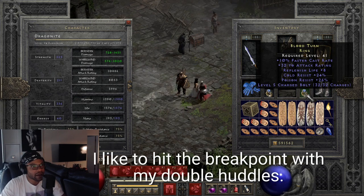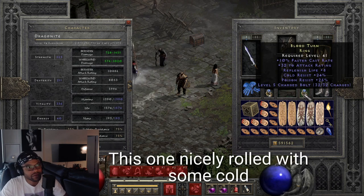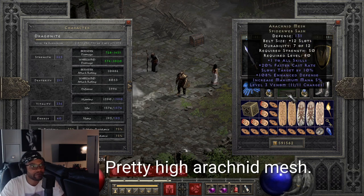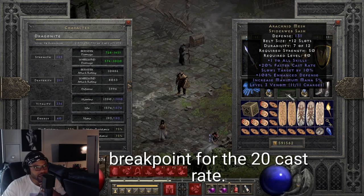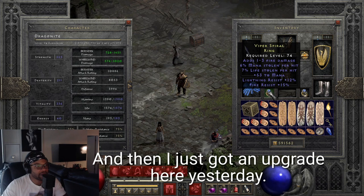This ring is an FCR ring. I like to hit the breakpoint when I'm using my double Hotos - I'll show you that in a sec. You need one 10 FCR ring; this one nicely rolled with cold and poison resistances as well. The Arachnid Mesh is also really important to hit the breakpoint, with 20 cast rate and plus one to skills.